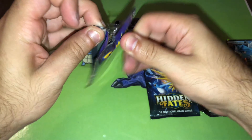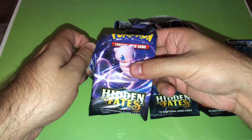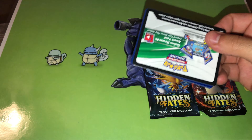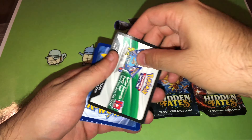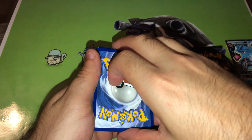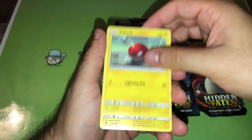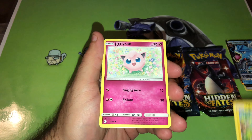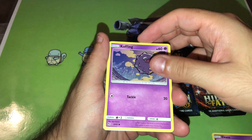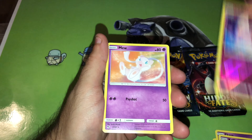Let's start off with the second pack. Here is the code card. Start off with Voltorb, Pikachu, Jigglypuff, Ekans, Koffing, Reverse Holo Clefairy, and the rare: Mew.